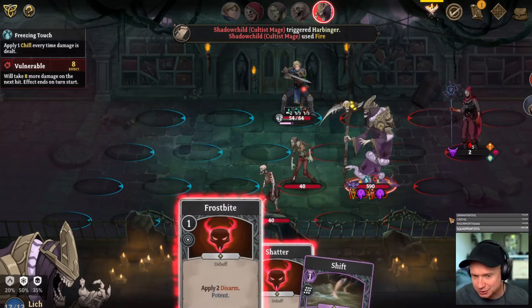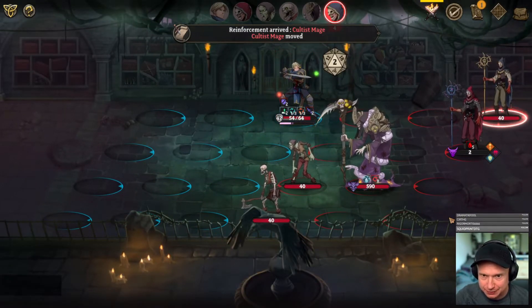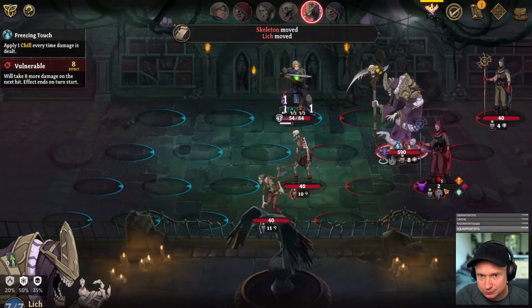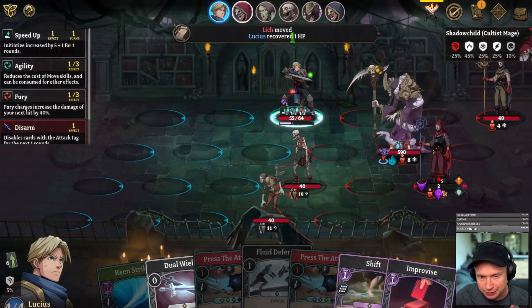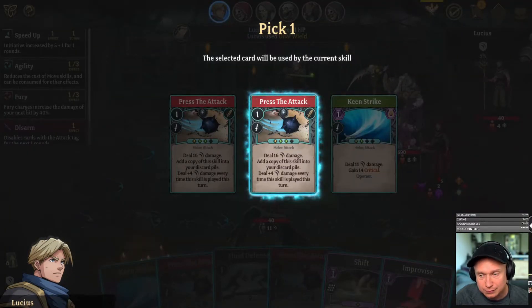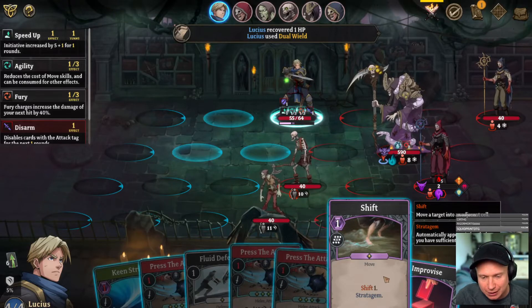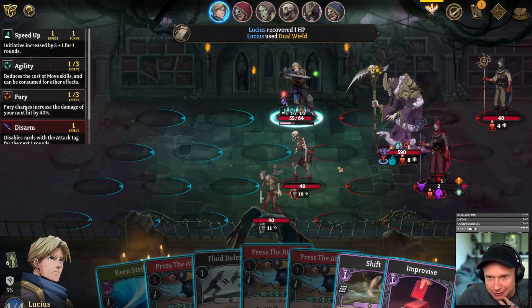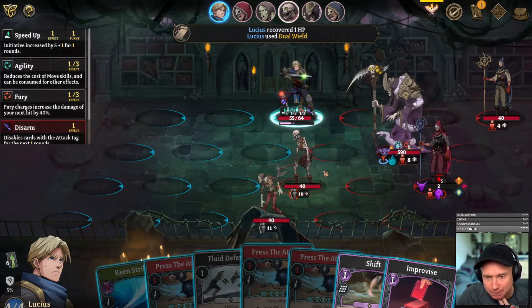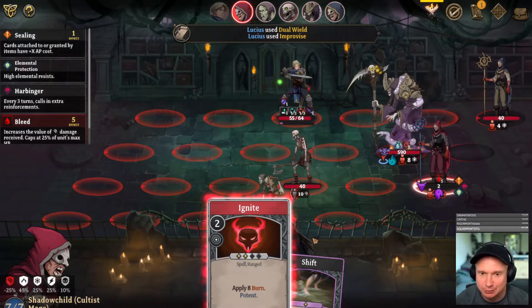I think the Lich has got us good, because with the disarm I don't think we're going to be able to do damage to this guy. I can't do anything. I feel like some of these bosses — well, with a summon build I could see killing the Lich. But I have to dig for a block card here. Didn't come up with one.